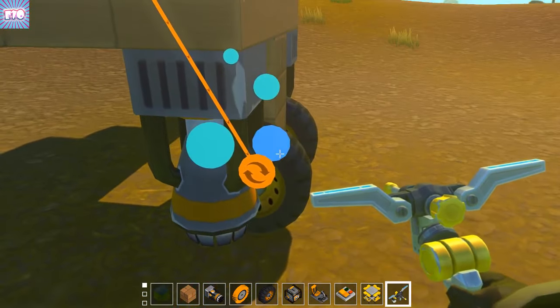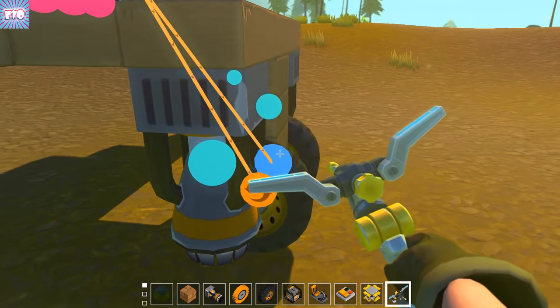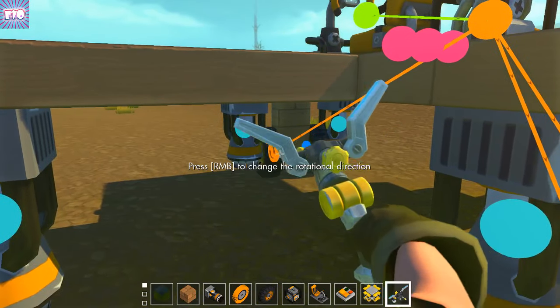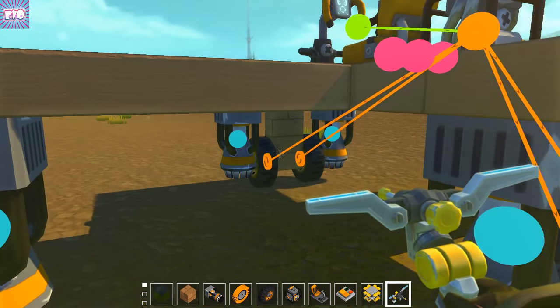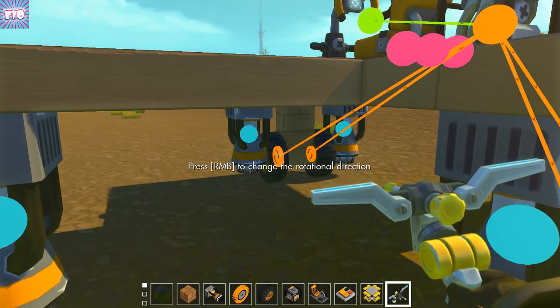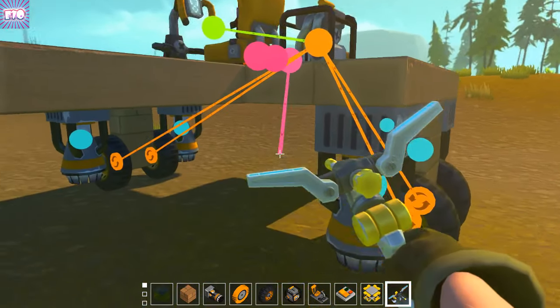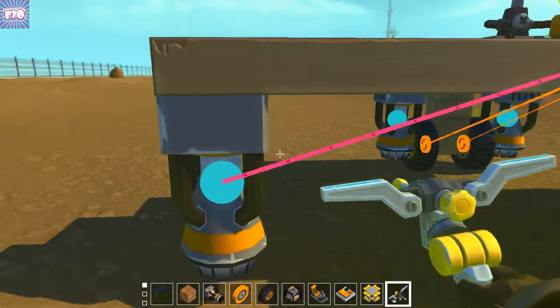These two things are wheels - you can tell because of the color. The color is what's important about the wheels. I'm not gonna turn down the volume because then you can't hear the beautiful noises. Okay, so the engine is all connected - I think that's good. There's no - I don't want the engine to the thruster - that's the button.